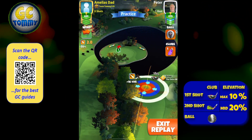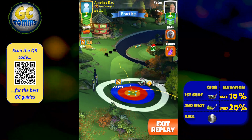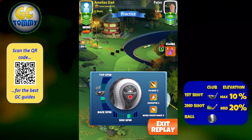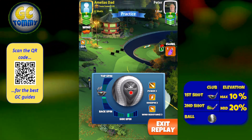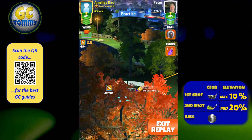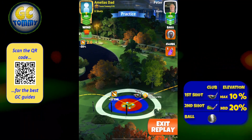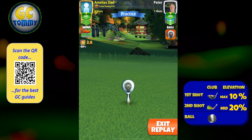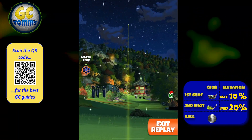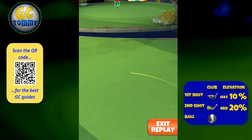On the drive for hole number three, we can either play left or right. The important thing with both sides is that you need to get the ball past the trees so you have an open view towards the pin. With the wind coming left to right, I value playing on the left-hand side, as it gives me more or less a straight tailwind on the second shot, which is easier to play compared to the right side which would give a straight crosswind. The left fairway is a bit more narrow but takes you slightly closer to the pin.